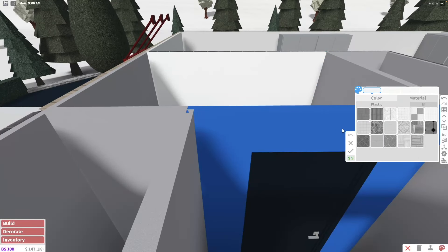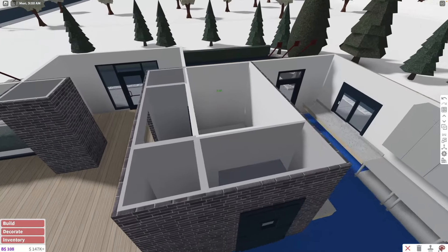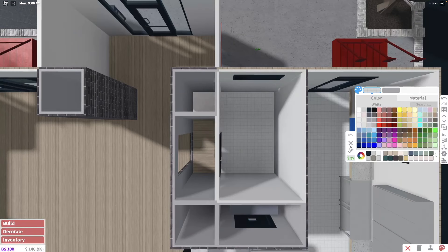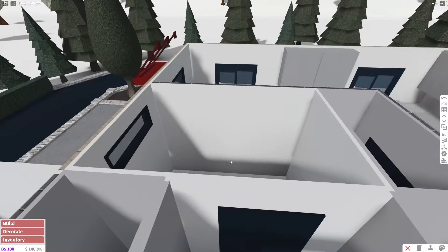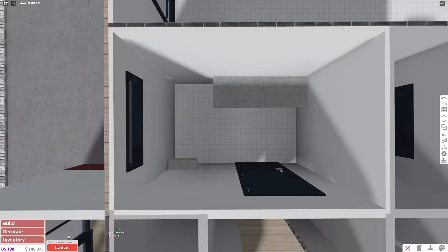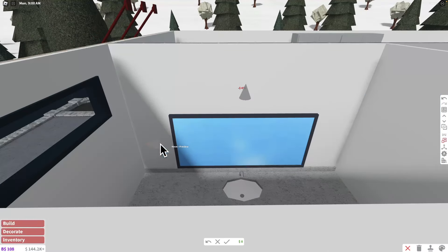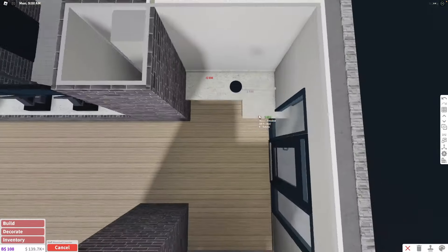The bathroom doesn't have to be super decorated — just the basics since it's a restroom. We have the opportunity to add a window, which I'm almost never able to do in bathrooms because they're usually in the middle of the building with no space. I'm going to use the same cabinets and have a large counter with a sink. I always struggle decorating bathrooms because they're very tight spaces and the camera is annoying.